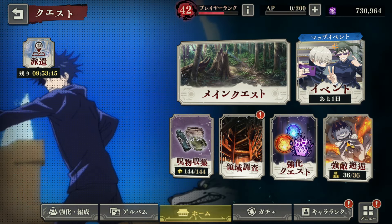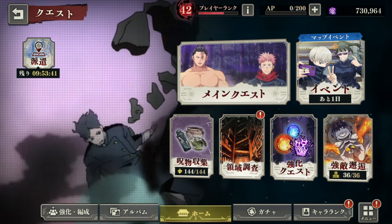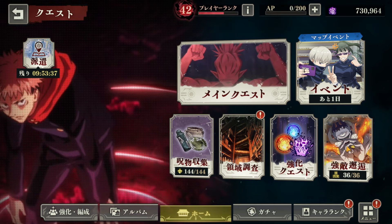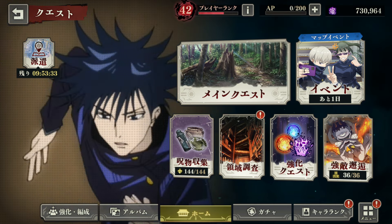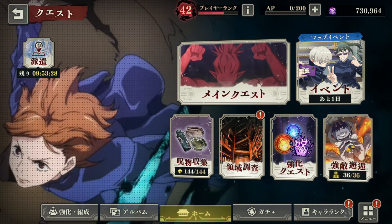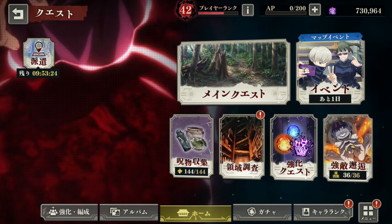There are only three places to get those tokens: the event, the game mode, and the Jogo fight — which is one-time only but gives about 400. That's how you get the currency to obtain those special curses inside the shop. Hope that helped! Sub if you want more JJK news — this is Slugger and we're out.